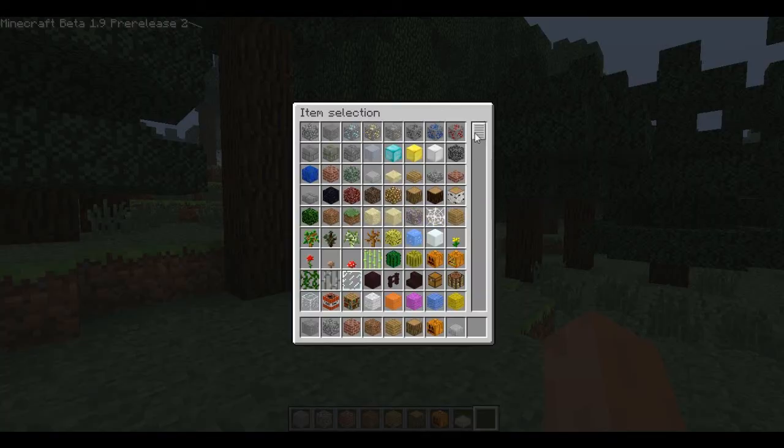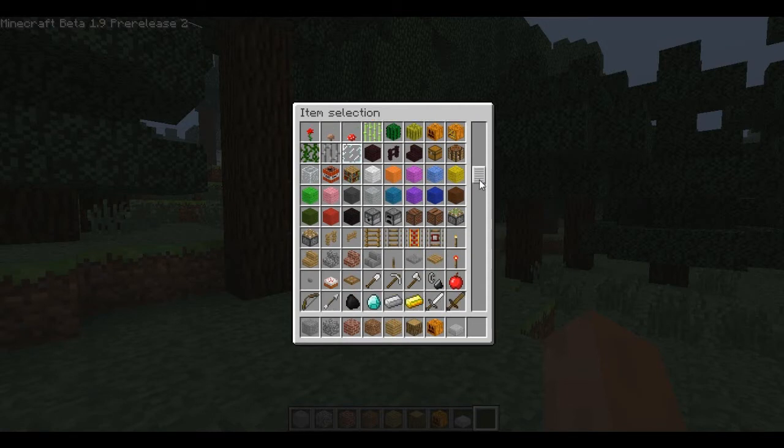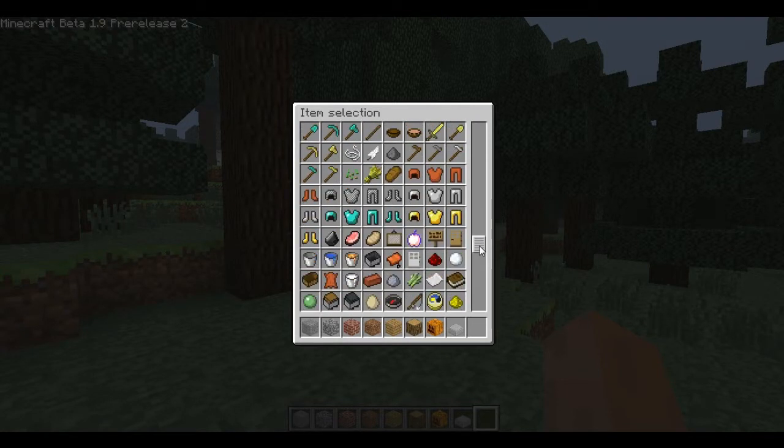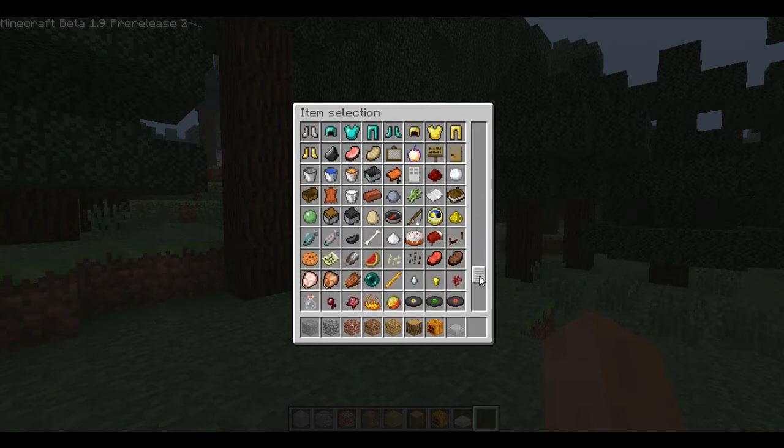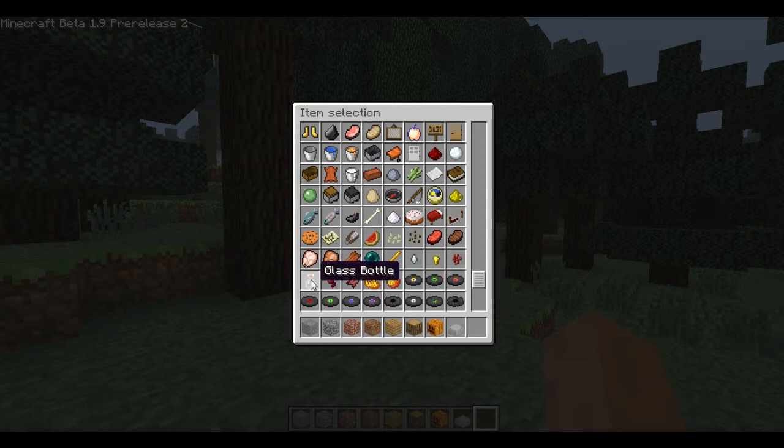What they have actually added first is the new animated golden apple, which is still the same but it's got this sort of animation to it. They have added the glass bottle and the spider eye, which you get from killing any of the spiders — the cave spider or just the normal one. And they've added the fermented spider eye, which you make by using the spider eye and some other materials.